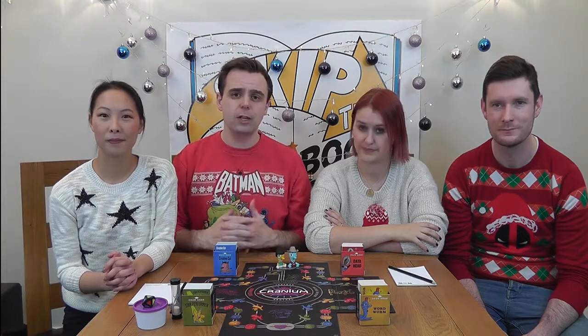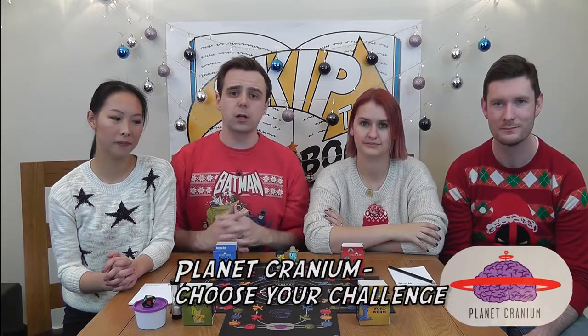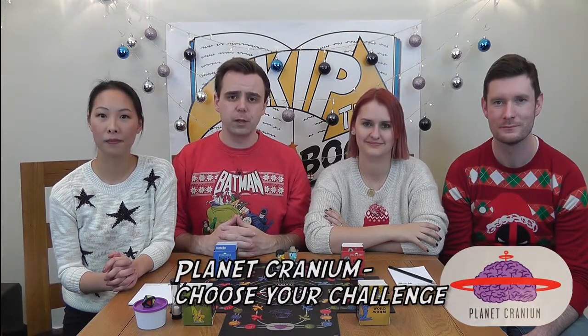The starting team is the team with the player whose birthday is coming up next. As Ming's birthday is next, we're going to go first. On each team's first turn, and whenever you occupy a Planet Cranium space, you get to choose which of the four boxes you'd like to draw a challenge from. Once you've chosen, the team to the right will draw a card from that box and read it aloud. You must then follow the instructions.